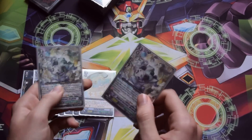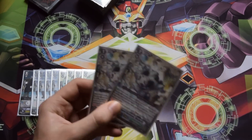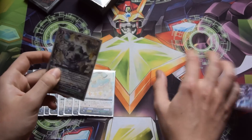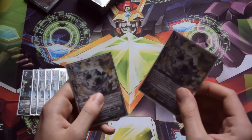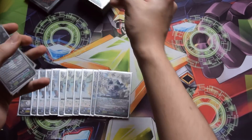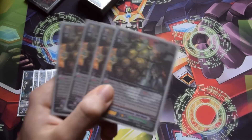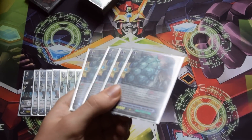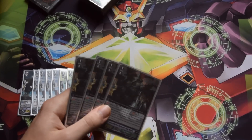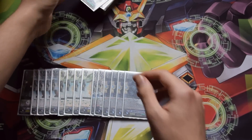I play two stride fodders because you do want to stride in the early game. You'll usually get your stride fodders through Mike's, but if you don't, the grade 1 stride helper ensures you'll stride in the early game and also late game after your break ride legion turn. We play four perfect guards — you don't really have any rear guards to protect because they're all going to be retiring anyway, so you might as well be counterblast-neutral, since this deck does eat up quite a bit of counterblast.